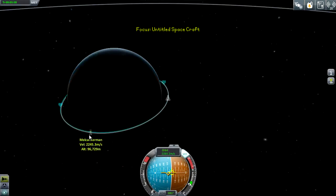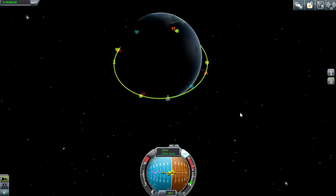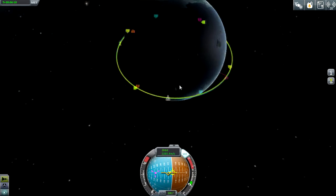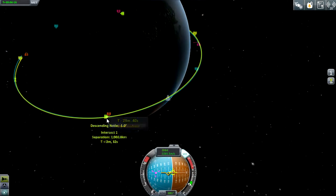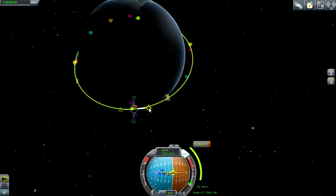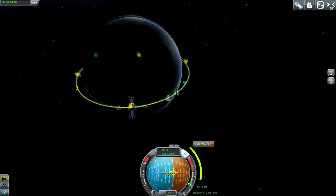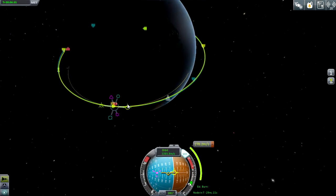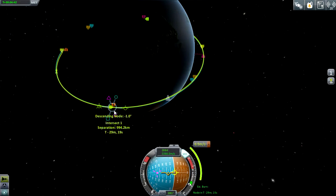Now the trick is going to be plotting an intercept course with Melkal Kerman. I tried this before — not that good at it quite yet. What I think I need to do is add a maneuver at the descending node. See these two red node markers right there? We need to get those to touch each other, basically. One of them is where he is at any instant, and the other one is where I am at an instant. This maneuver is not going to do it — I think I need to do it over here.